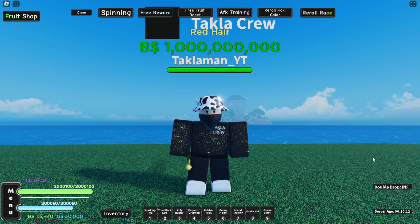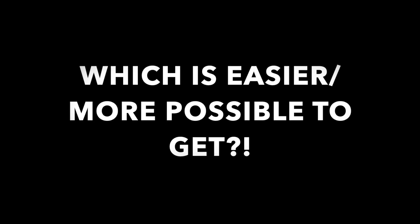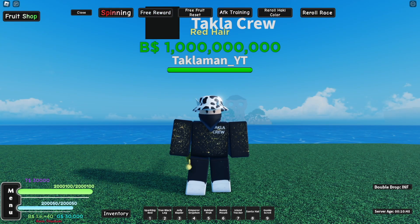Let's start off with how each one is obtainable. In order to get Ifrit Jambe, you need black leg, which is obtainable from first sea, and then to get true black leg you need to be able to go to second sea — there's a bunch of requirements for that. But once you're at least able to be at second sea, you can get Ifrit Jambe as long as you do all the requirements. If you guys are wondering how to get Ifrit Jambe, you need black leg, then true black leg, then Ifrit Jambe. If you're really interested in how to get Ifrit Jambe, I suggest you go check out the video in the description as I show how to evolve your black leg to Ifrit Jambe.